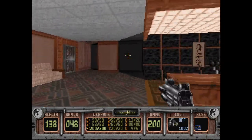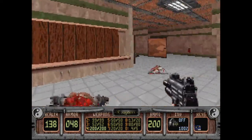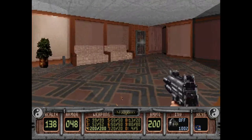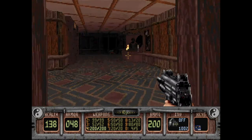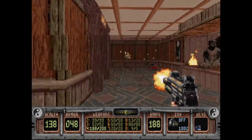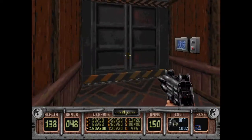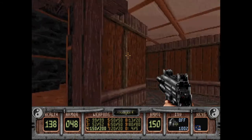Sounds like somebody just warped in. I'm definitely hearing ghosties — might be happening upstairs. There is definitely a ghosty up here. There's a blue key card door, and more stairs up — gold card members only.